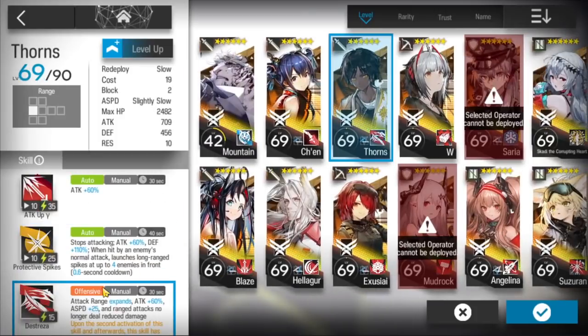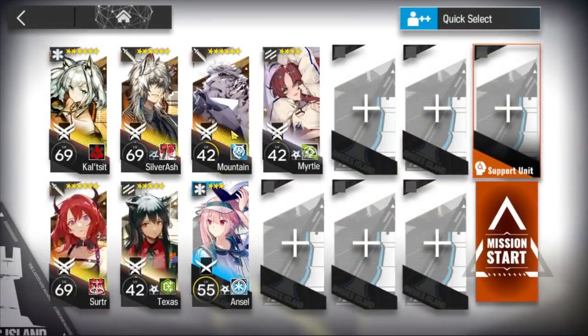But they all have very long skill cooldown, and the skill takes very long to get ready. So to fix that problem, you'll need Phantom or Bagpipe or very high level Vigna to help them kill and block the crabs at the beginning so they can get their skills ready. But Mountain you can just place down, activate skill, and don't look at Light Lane again.